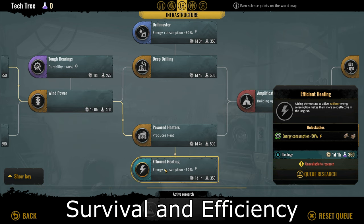The fourth one is under infrastructure and it's called efficient heating. This provides a 50% reduction in energy consumption by the radiator — specifically the radiator and also the industrial radiator. This tech comes online late game because you probably already maxed out on electricity and are still using burners, which are easier to fuel with firewood. Radiators also use end-game materials like parts and components, which are hard to come by. If you use radiators, it's great, but I personally rate this only a 5 out of 10.